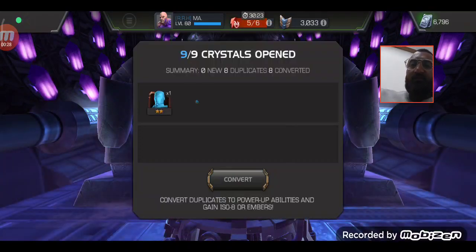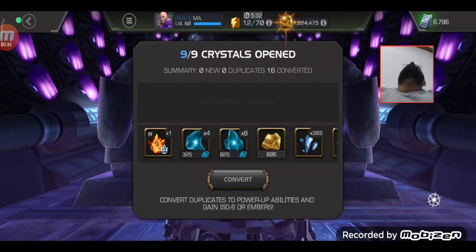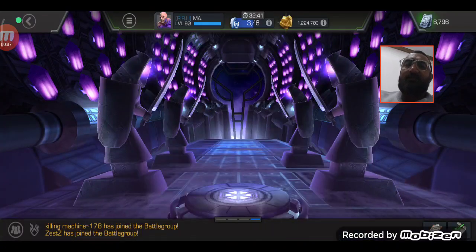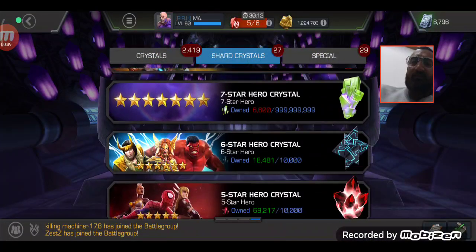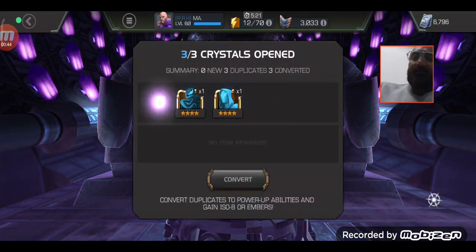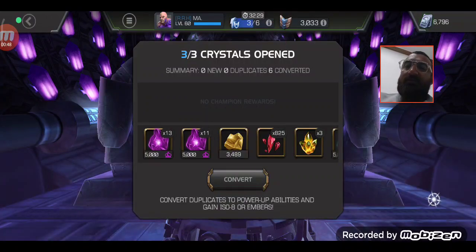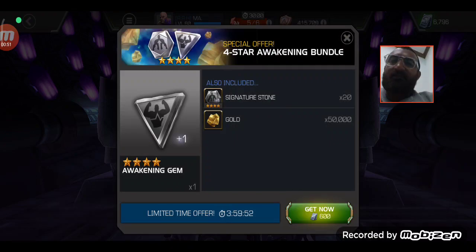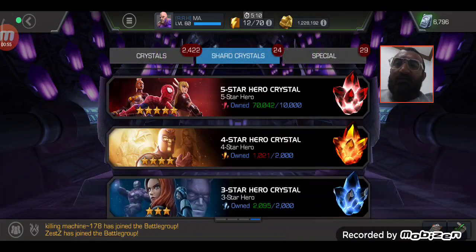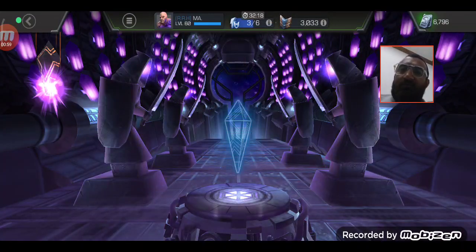We are hoping for Namrod as a 6-star from these crystals — nothing else. All the other things we already have. We're not looking for anything particular, mostly just Namrod. He's a beast; I have him at rank 5 as a 5-star and he's really strong in my roster. Let's open up those Thornbreaker crystals.